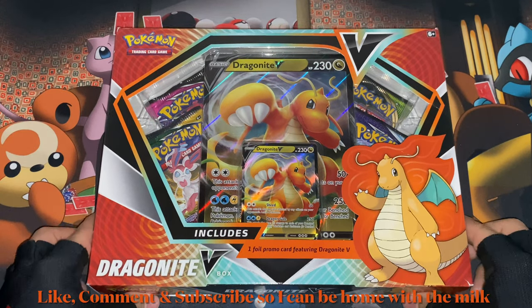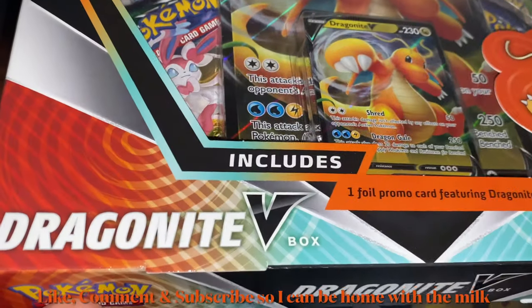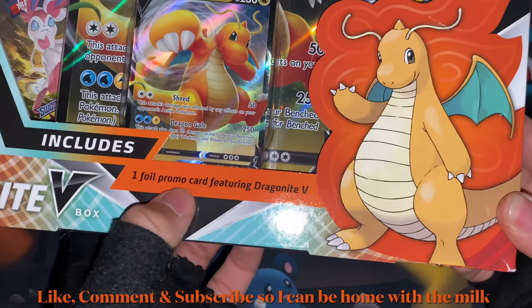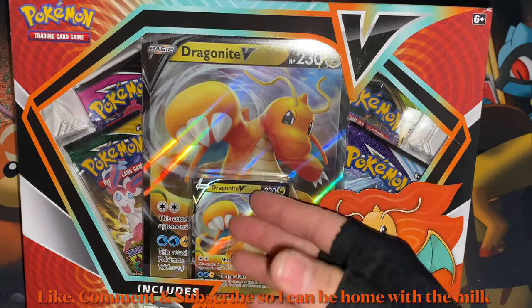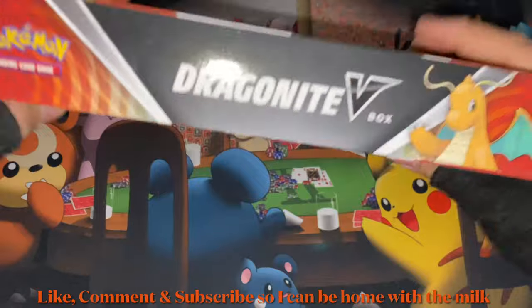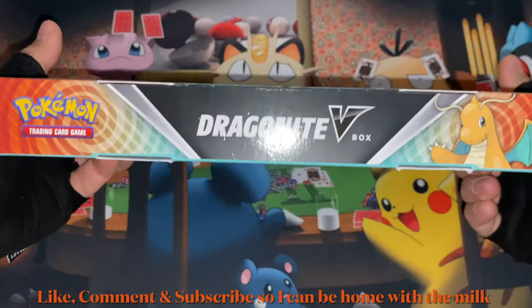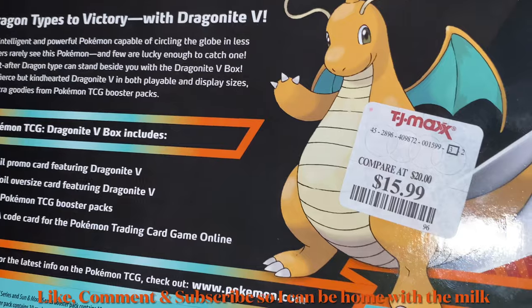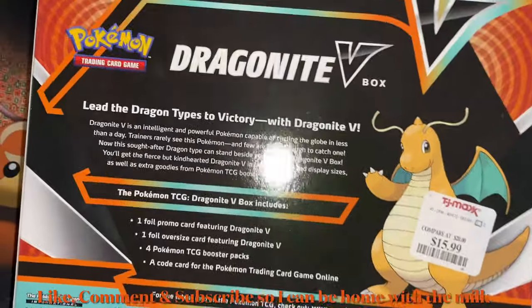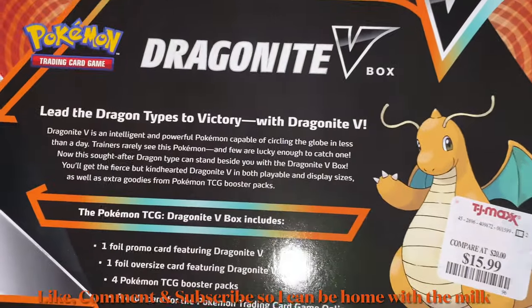Welcome back to another Pokemon opening video. Today I will be opening a Dragonite V Box, which includes one full promo card featuring Dragonite V — both the jumbo version and the regular version. Let me check the sides: left side, right side, top, bottom, and the back. I got this from TJ Maxx for $15.99 a while back — potentially like a year or two years ago.